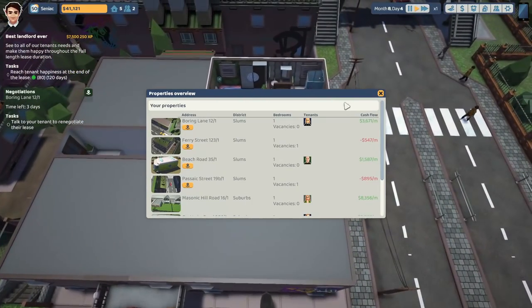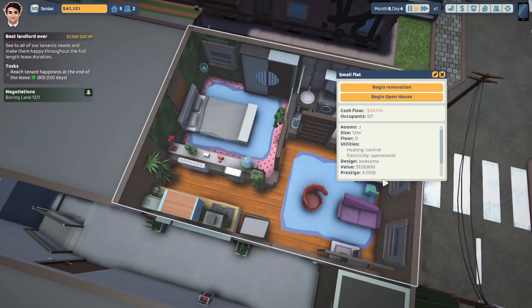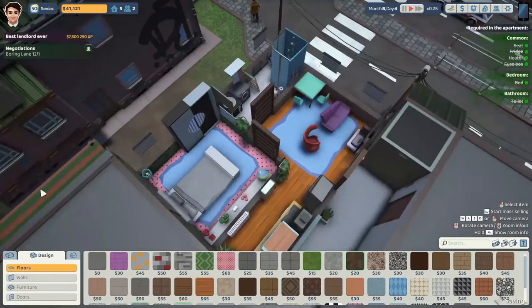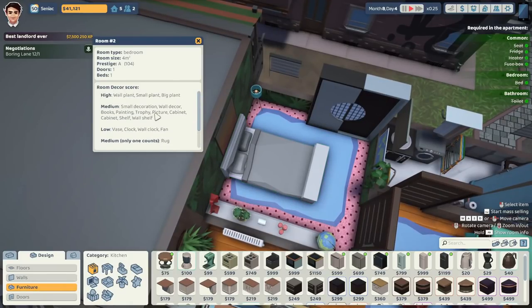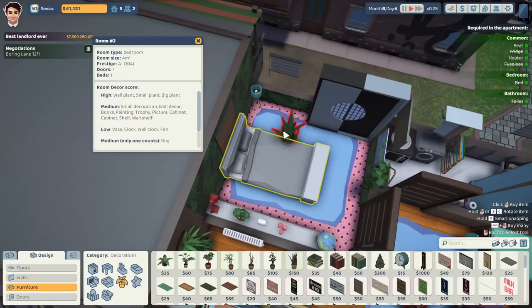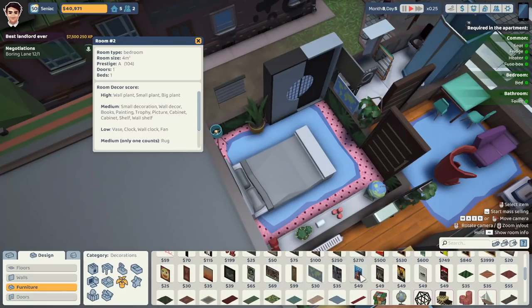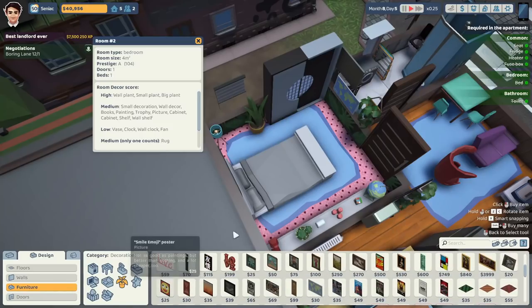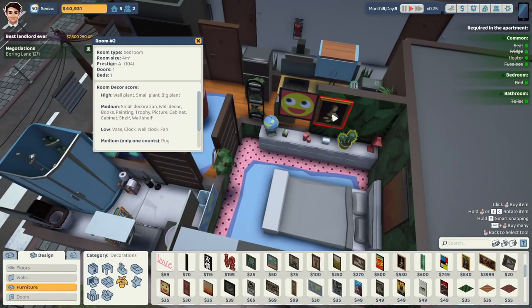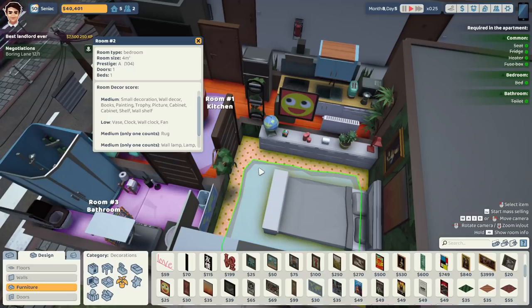If I go to Ferry Street — which is a fairly decent property we've had set up. I always have to check what it is beforehand. 120. So the bedroom — 104. The usual suspects: a nice big plant, wall plant, small plant, medium decoration, Rubik's Cube, wall decor, painting, picture. We should know by now. Painting — there we go. Cabinet, wall shelf. That's gone from 104 to 116.